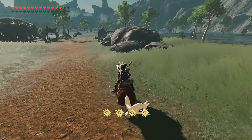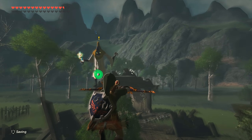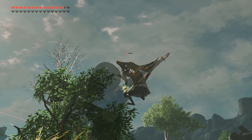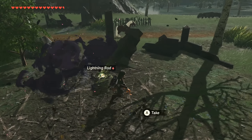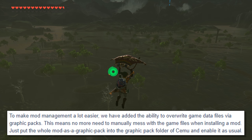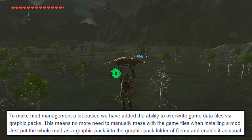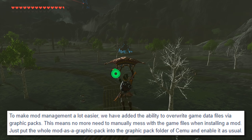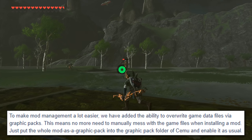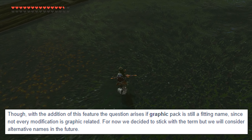The first piece of information we have been given is probably one of the best features that none of us even realized we needed in this emulator. We are going to be getting full mod support via graphics pack utilization. To quote the developers: to make mod management a lot easier, we have added the ability to overwrite game data files via graphics packs. This means no more need to manually mess with game files when installing a mod — you just put the whole mod as a graphics pack into the graphics pack folder of Cemu and enable it just like you would with a graphics pack.